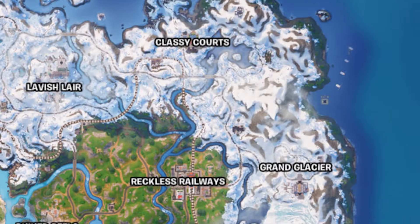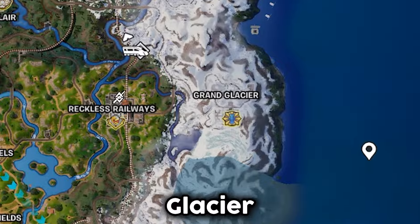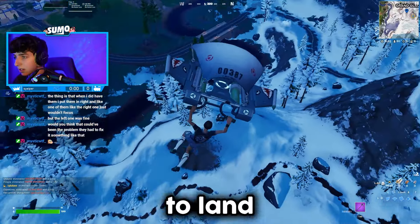Now let's move on to Montague over at Grand Glacier, where we would get the Mythic Nemesis AR. Over to Grand Glacier — I feel like people only land here for the medallion, never for the weapon. Maybe I'm wrong. It doesn't look like anyone else is trying to land here.